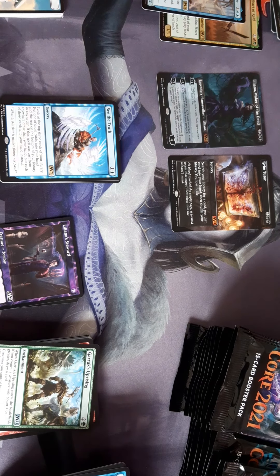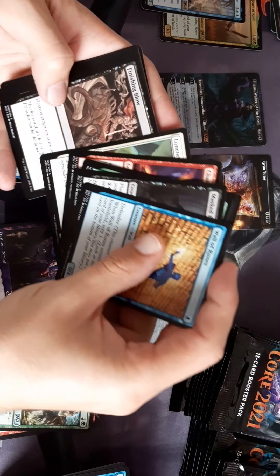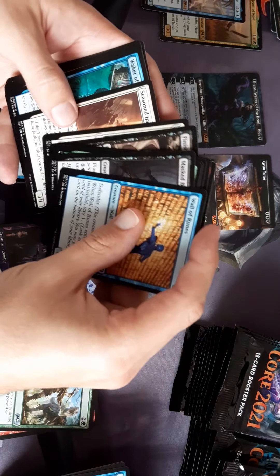Or what's the primal big red dinosaur out of the Ixalan stuff? So if you revealed it off somebody else's library and cast it, you'd get all three cards.